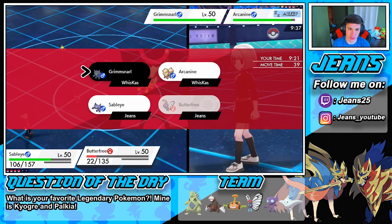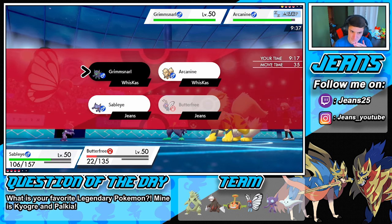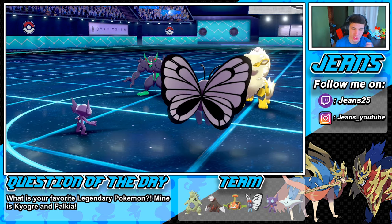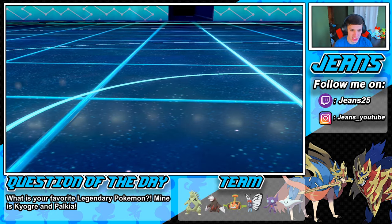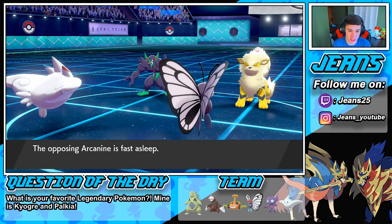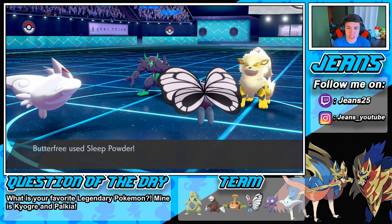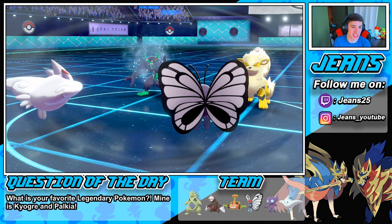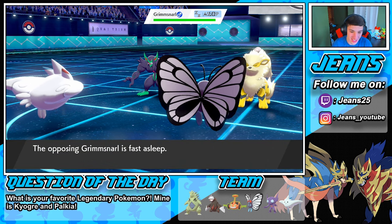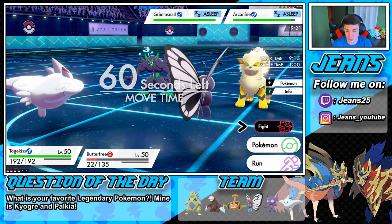Let's put this Grimmsnarl to sleep — our Butterfree should outspeed and we'll get a free little swap out. We bring in Togekiss and Dynamax, start boosting the speed of our Pokemon. Let's go Butterfree, outspeed here — Butterfree gets that Sleep Powder off! You love to see it! Butterfree is an absolute unit! We got that free swap out and we're gonna Dynamax our Togekiss!